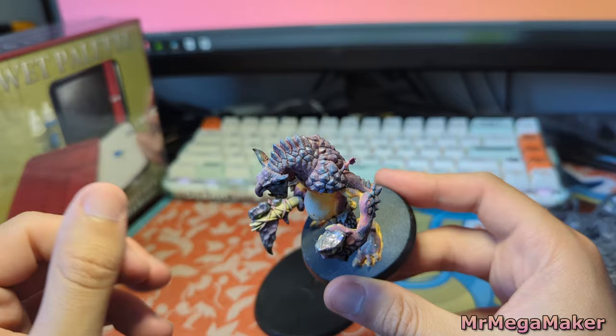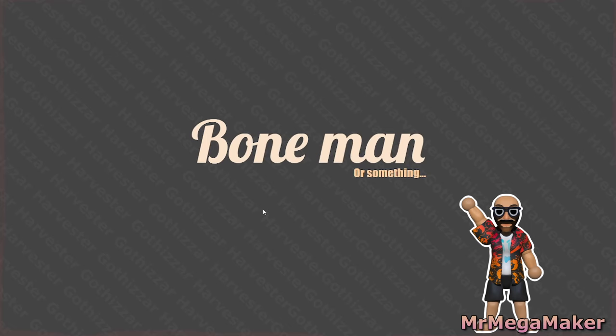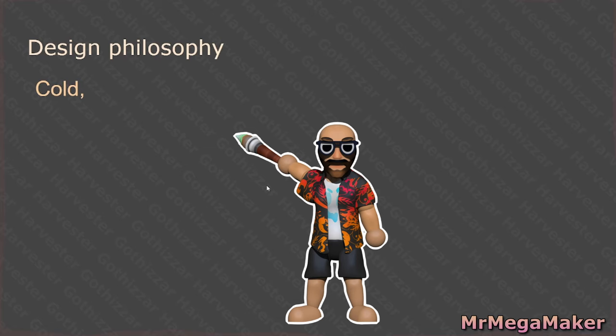So without further ado, welcome to my presentation on bone man — that's what he's going to be referred to from now on. What I really wanted to do was put everything down on paper: exactly what I want from this design, run through what I want this to look like, and then see if it ends up looking that way — because at this point it isn't done. My design philosophy is pretty simple: I want it to be cold, dark, and intimidating.